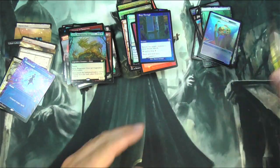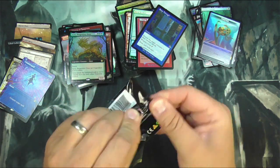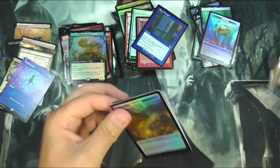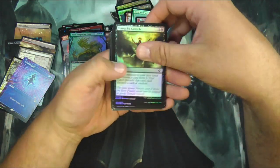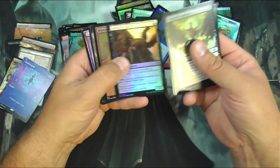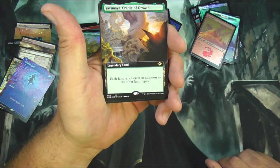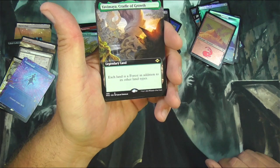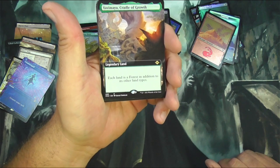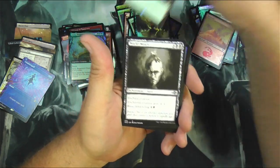Next up, last pack. Here we go. Get out of here, what the heck? Canticle. Late to Dinner. Got a mountain. Yavimaya, Cradle of Growth — legendary land, each land is a forest in addition to its other land types. So get out your forest walk deck and go to town on that.